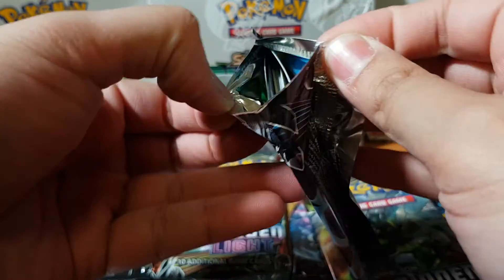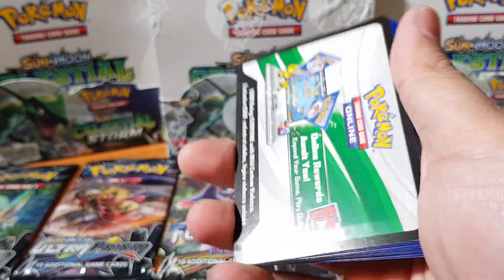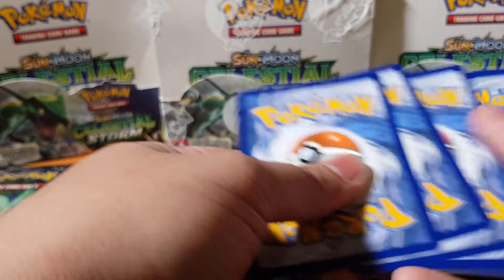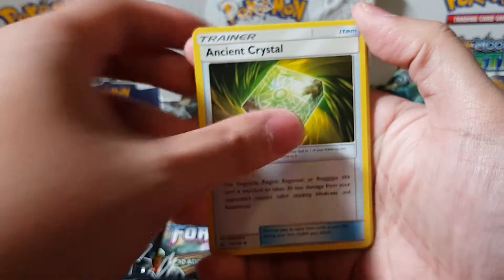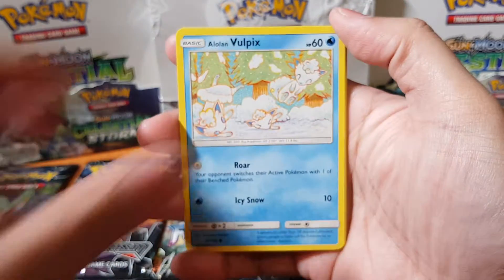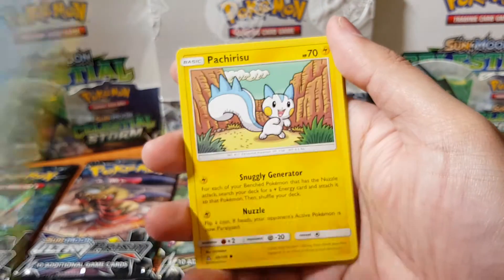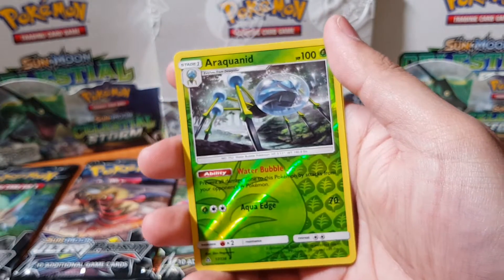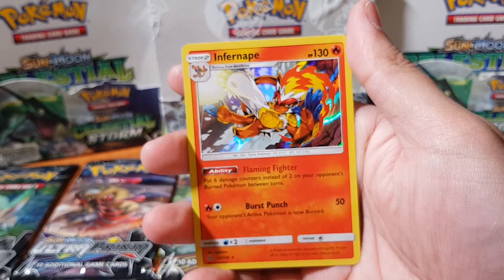I want that bloody gold card, man. I think all I want is that gold card. I wonder if I'll get it. Alright, it's off to a good start — there we go! Here we go: energy, Ancient Crystal, Cherrim, Gumshoos, Lone Vulpix, Sneasel, Pachirisu, Chimchar, Electabuzz, Araquanid. And for the rare we have... oh, Infernape!